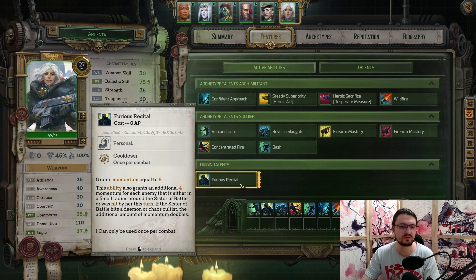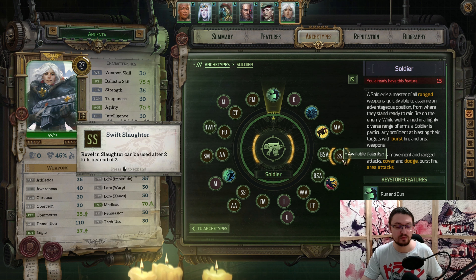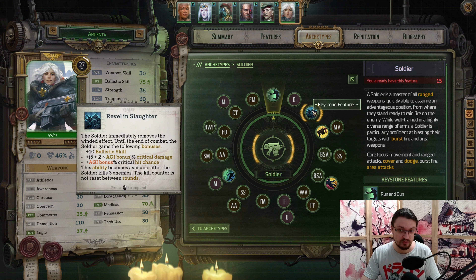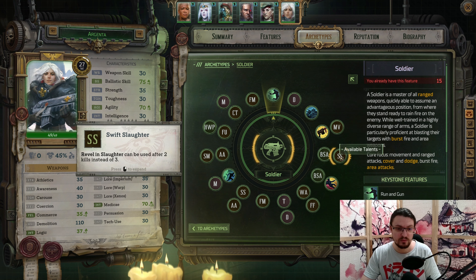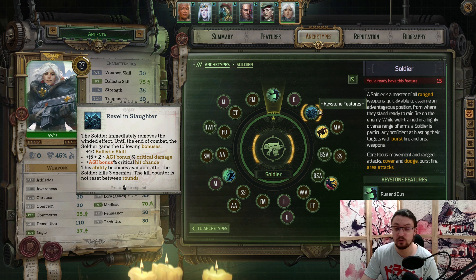Next, pick up Muzzle Velocity. This will increase the damage of the first shot of your burst attack by the fire rate of the weapon. Then pick up Ballistic Skill and Swift Slaughter. Swift Slaughter will reduce the kill count from Revel and Slaughter by 1 to just 2, making it worth it to use. However, only use it sporadically whenever you cannot really attack, because it costs 1 AP. If you have AP over use it; otherwise, attack. Attacking is always better.